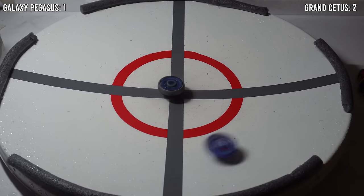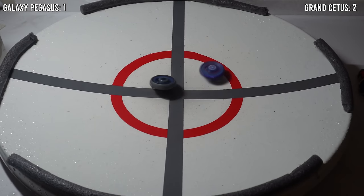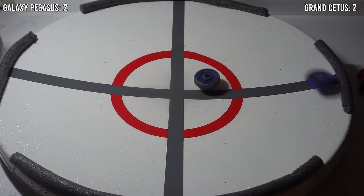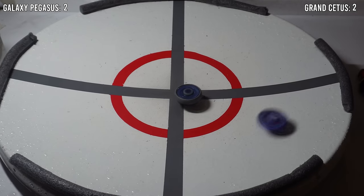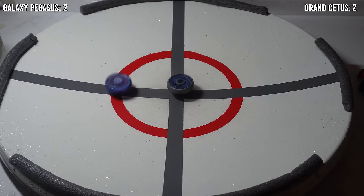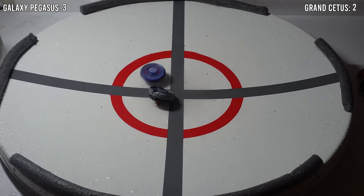Now while doing these water battles, I thought of an idea — the water will probably affect Grand Cetus just as much as Pegasus. And since Grand Cetus has a rubber sharp tip, it's going to be forced towards the center of the arena most of the time. The score is now 2-2. Galaxy Pegasus really doesn't need to knockout Grand Cetus anymore to win. Because of the water, it just needs to let the water affect Grand Cetus enough to outspin it. And this strategy actually works — the score is now 3-2, which means Galaxy Pegasus takes the win.